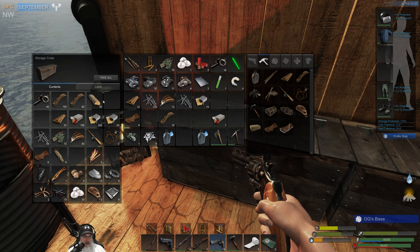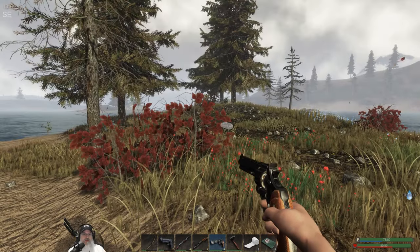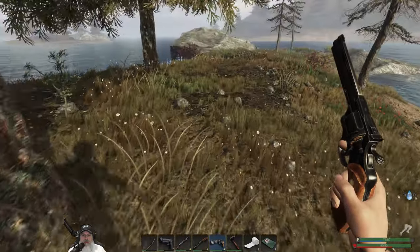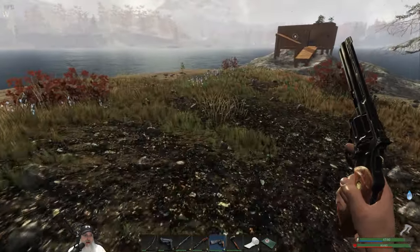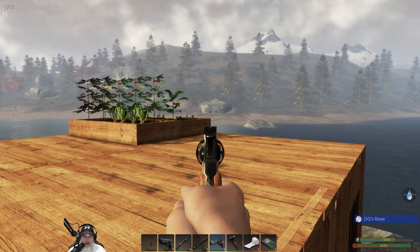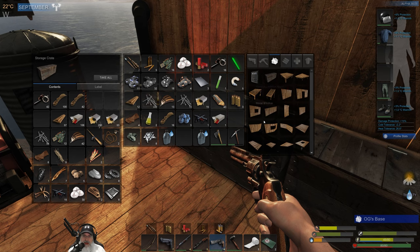We're going to need nails and wood to repair all of this. I do want to get the loot from this guy — nice, we got some more weapon parts, oil, and stuff. I don't see any crates to loot right now. We do have some ore over there but let's get to repairing first before we do anything else, so they don't come back before we're repaired.